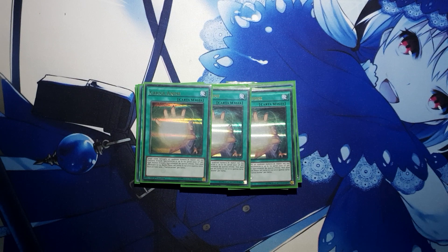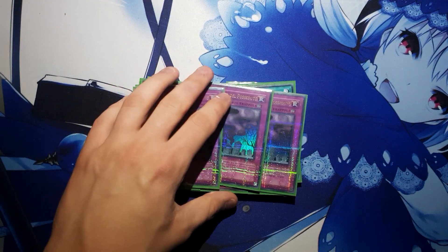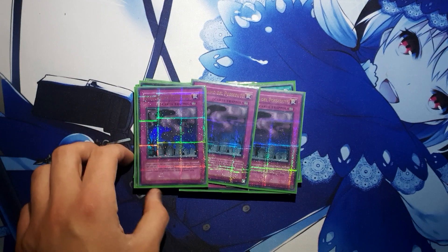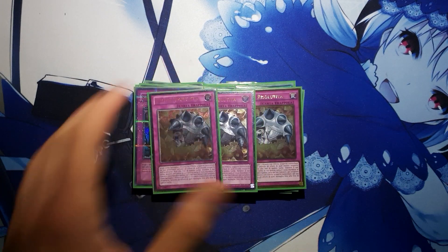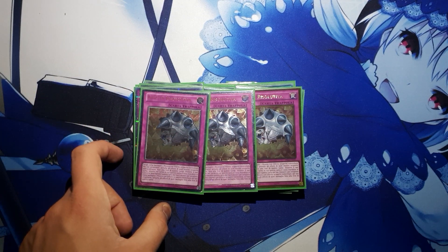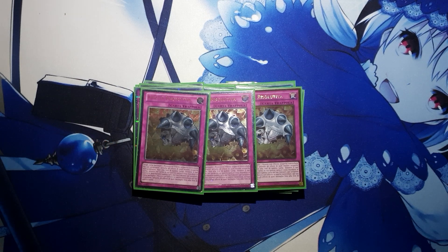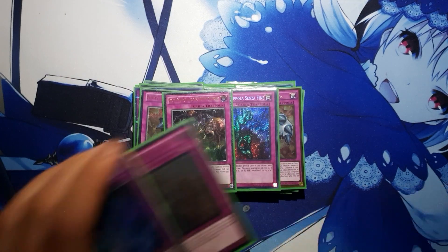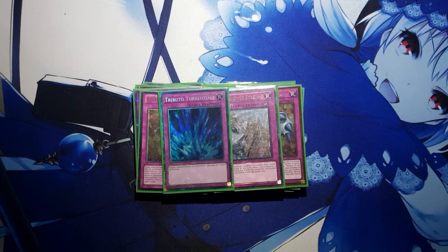Will definitely run 3. Then for traps we are running 3 copies of Artifact Sanctum obviously, 3 copies of Call of the Haunted — also obviously, very, very strong card in the deck. Then 3 copies of Breakthrough Skill — pardon my gold, I will get a third ultimate someday. And the usual trap fixes: Bottomless, Torrential, Solemn Warning. No room for Compulsory; we are running Breakthrough Skill instead since it kind of works the same for helping us get rid of annoying stuff.